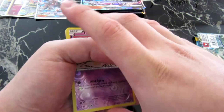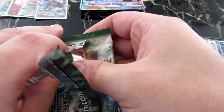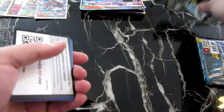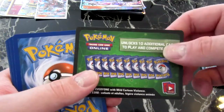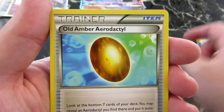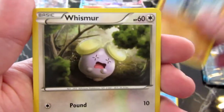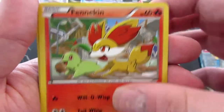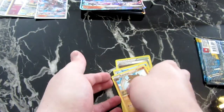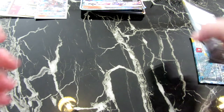Okay, first pack — not too glamorous. Next one we're doing is Fates Collide, and we'll save the Sun and Moon packs for last — leaving it all to fate. Opening it up: we've got Scorched Earth, Old Amber Aerodactyl, Binacle, Riolu, Snover, Snivy, Fennekin, a reverse Larvitar, and another normal rare Cubchoo. Nothing seems to be getting pulled — nothing good so far.